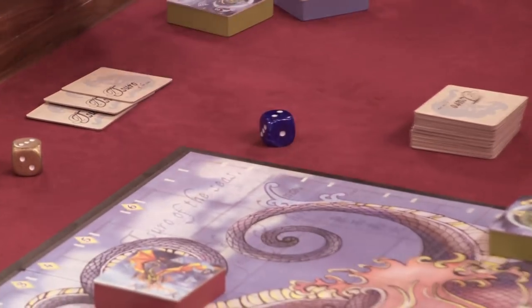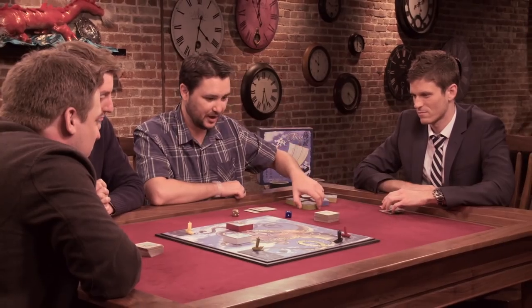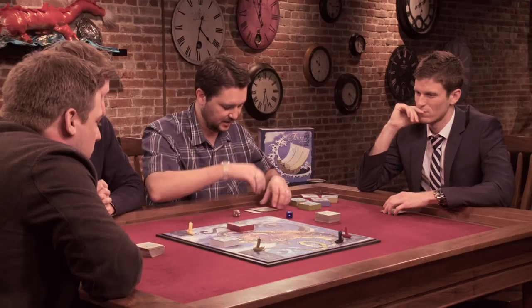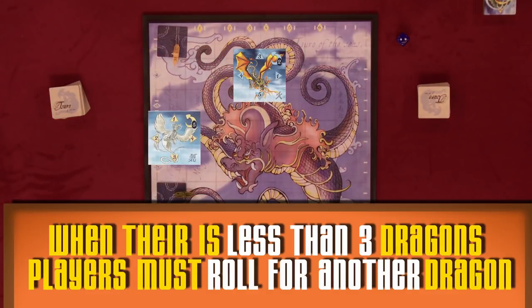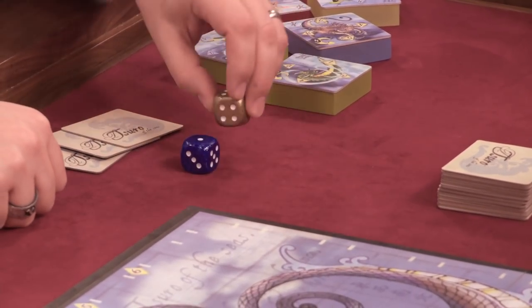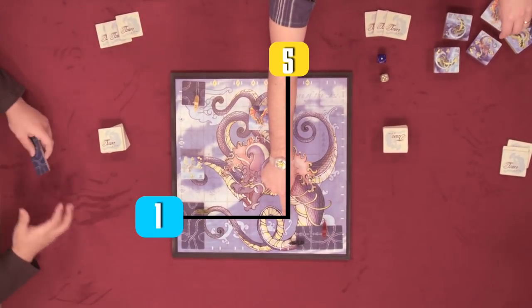Two. This dragon continues to just spin — I think this dragon is actually drunk. The red dragon is a drunk jerk. Go home, dragon. This dragon's going to fly off, which is super great for me. But we need three dragons at all times, so we're going to have to put another dragon on the board. It comes out on five and one — that's so bad. The Duke boys are in trouble.